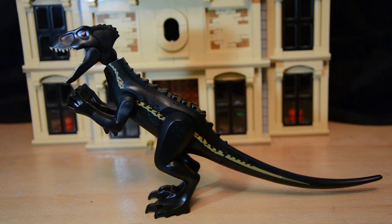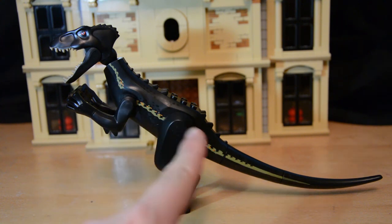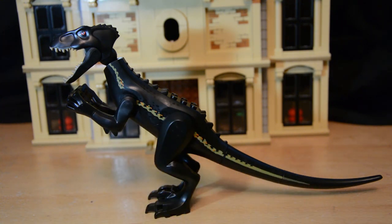Now for the main attraction: the Indoraptor. This is the first bipedal medium-sized Lego dinosaur produced, with brand new body, tail, head sculpt, and leg pieces — the hands may be reused from the original Indominus Rex. The striping along the bodywork perhaps suggests this creature is as intelligent as Blue, which is fitting since it's literally her counterpart. Overall the dinosaur looks really really nice.